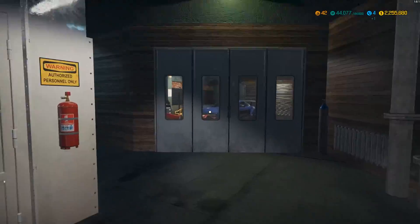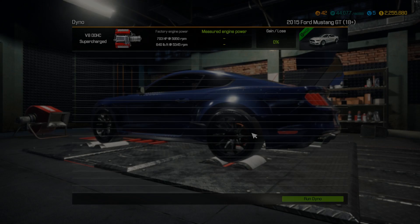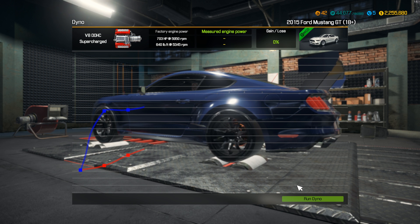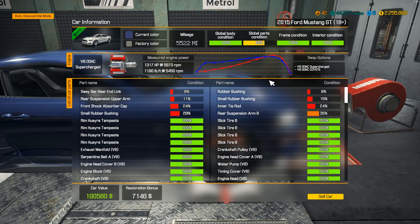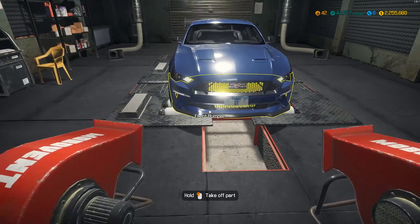I'm guessing 1,307 horsepower — leave your comments below and see if you're close. I'm hoping we're over that. Here we go, let's see what she can put down — that turbo is putting in work! I was 10 horsepower off: 1,317 horsepower! Oh my gosh, that is insane. That is the most horsepower we've pulled out of a V8 yet. It's got a bunch of extra nitty-gritty little things helping it, but that is amazing.